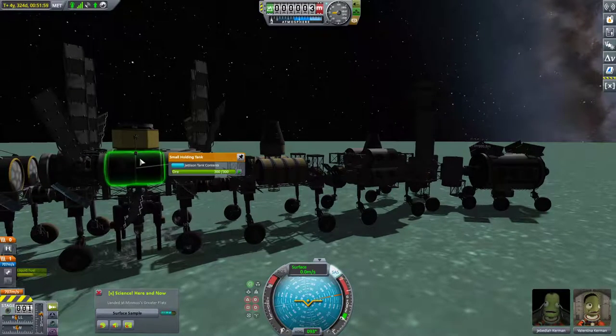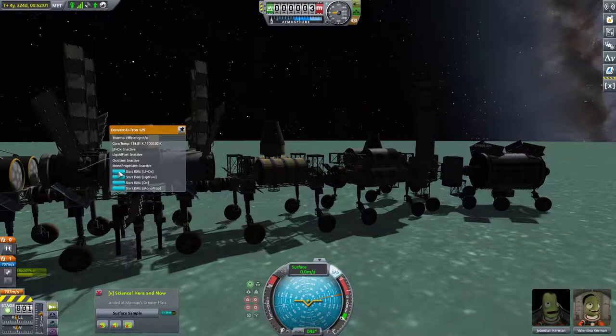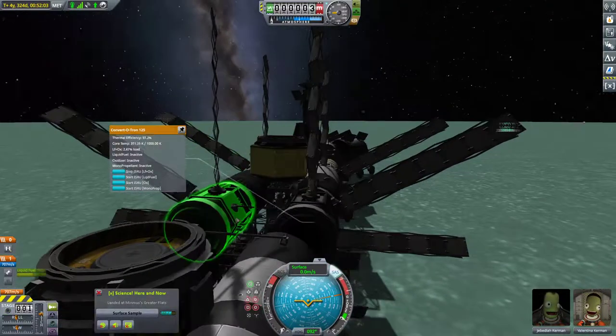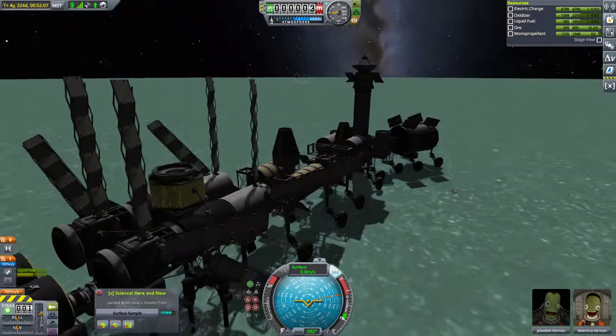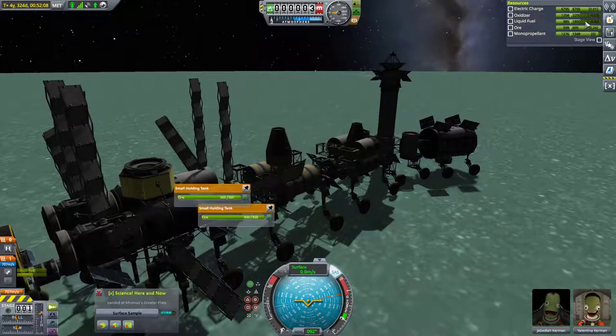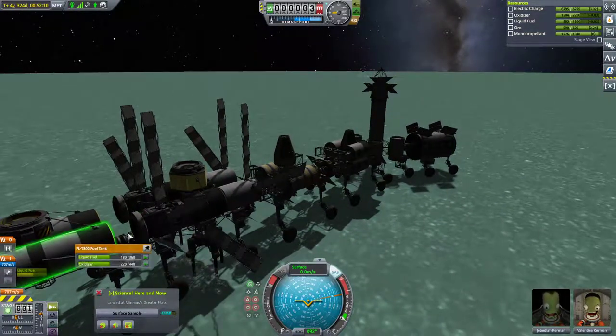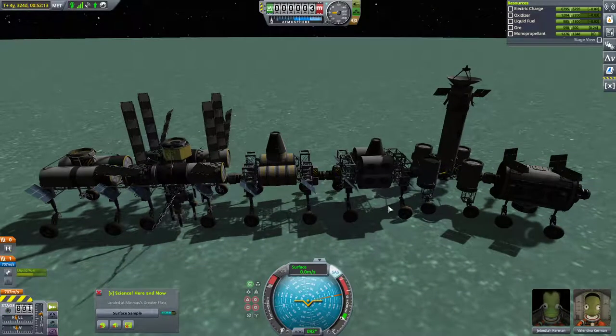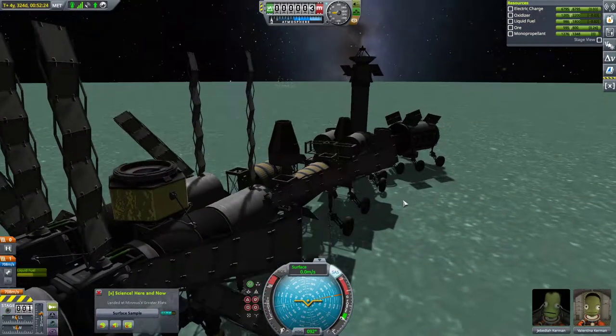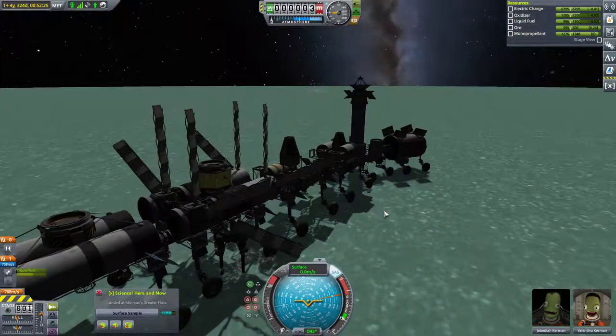How much ore do we have? Our ore is actually full. Let's make some liquid fuel plus oxidizer. What tank is it going into? Into here, I assume? Yeah, it is. Well, that's okay. We have a fair amount of liquid fuel stored right now, but this is fine. We'll just run those and it will eventually fill on up.